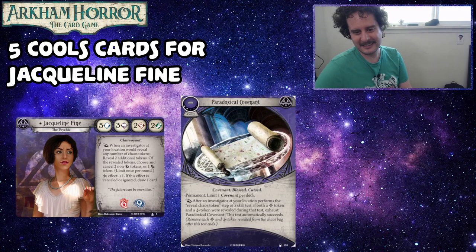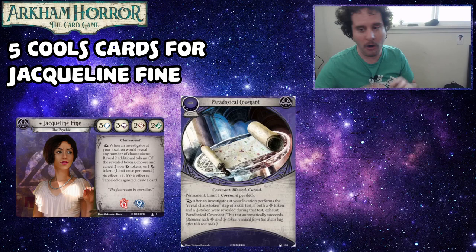So this card has to be cool for Jacqueline Fine because with her reaction ability you get to reveal more tokens, and more tokens means it's more probable that you'll find the ones you're looking for — kind of like a bad Father Mateo. Paradoxical Covenant has a little asterisk next to it, and really you're going to build around this entire archetype. This is just the card that represents it.